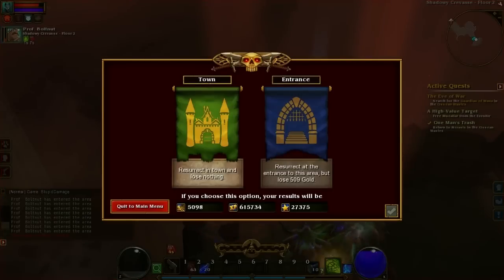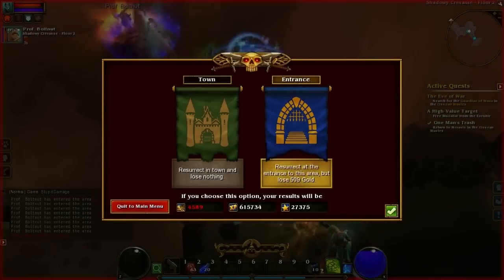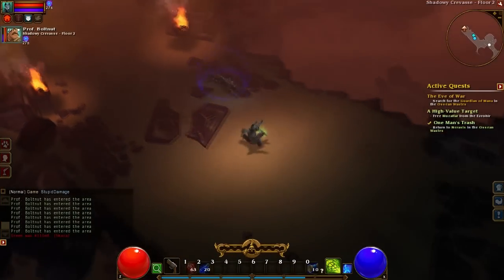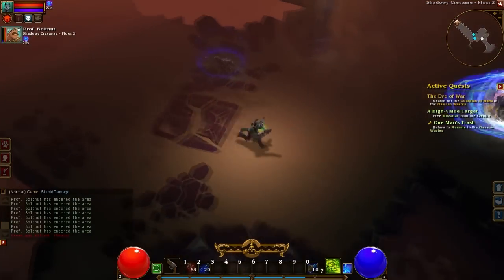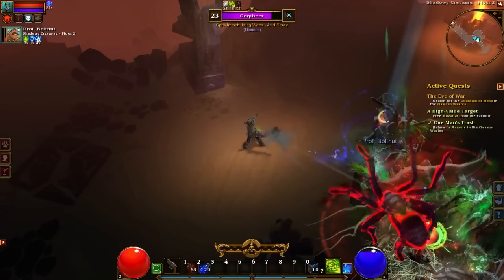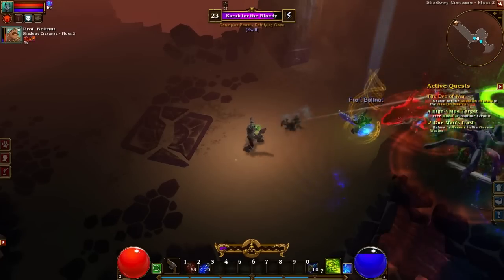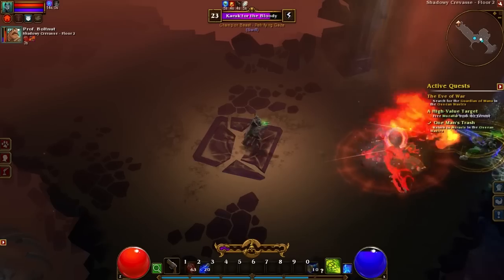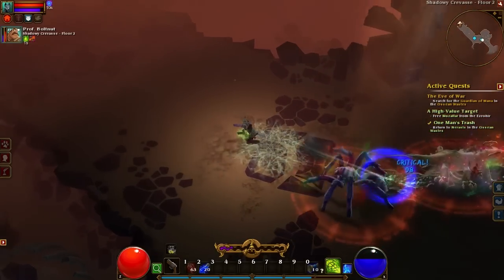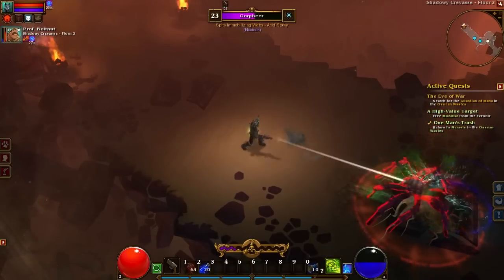Wait, did you die? Right after I say when we start — okay, I'm going to resurrect here. Lose 509 gold. That's so cheap. Okay, I think it's because I didn't get my force field up in time. I just got stuck in the monsters — those guys all appeared at once for me and then I couldn't move. Oh, that's why I didn't get my force field up in time. Something's happening to me — I don't have enough mana. That's why.